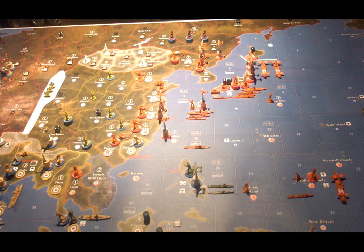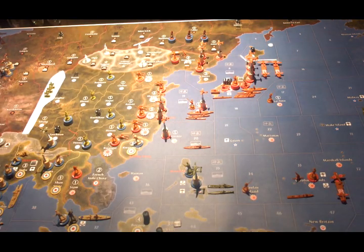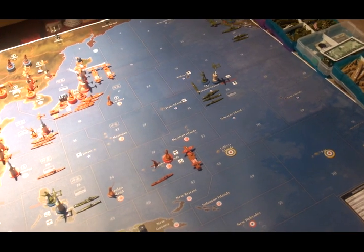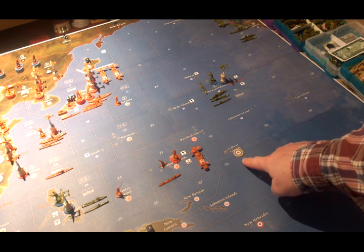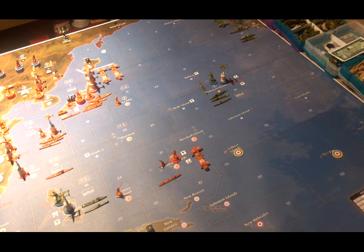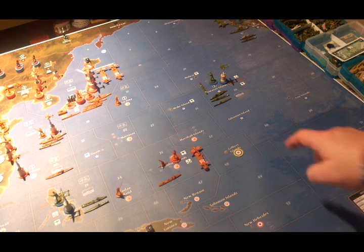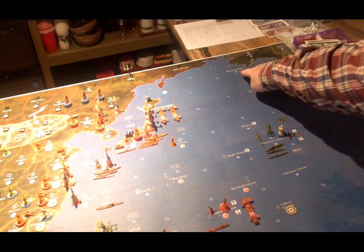In terms of national objectives for the Japanese, they get 3 IPCs for any of the following American or British islands that they can take: 3 IPCs for Guam, 3 IPCs for Midway, 3 IPCs for Wake, 3 IPCs for the Gilbert Islands, 3 IPCs for the Solomon Islands (which are ANZAC controlled), 3 IPCs for the Johnston Islands, and 3 IPCs if they can take over the Aleutian Islands.